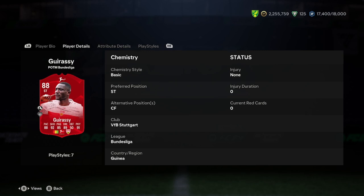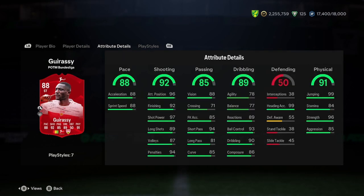6'2" is alright, and 4-star 4-star is nice. We've got Bundesliga, Stuttgart, and Guinea is the country, so it could be fairly difficult to link him - don't know if there's anyone else from Guinea in this game. We've got 88 pace, though. That definitely needs a chem style of some kind with pace there, so we're probably going to go with a Hunter or an Artist just to bump that pace.